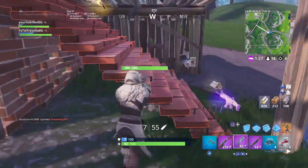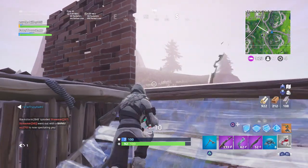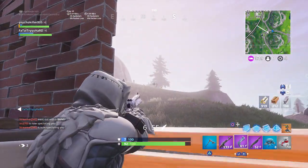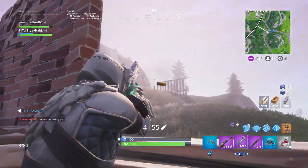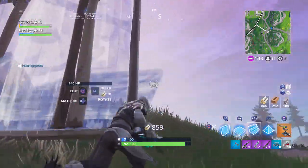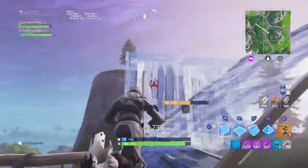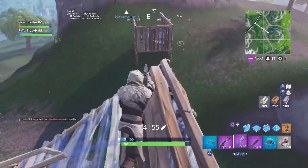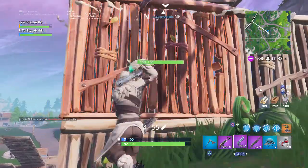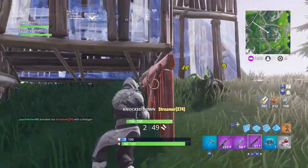Oh my god — you can't even see because of the new lighting effects. He killed himself. I trapped him. Hit him — one's super weak, I'm just gonna push. The one on the right is really weak. I'm going in. Got one.